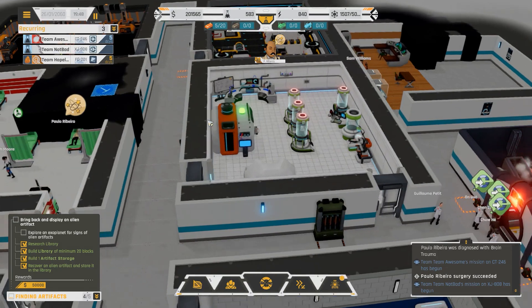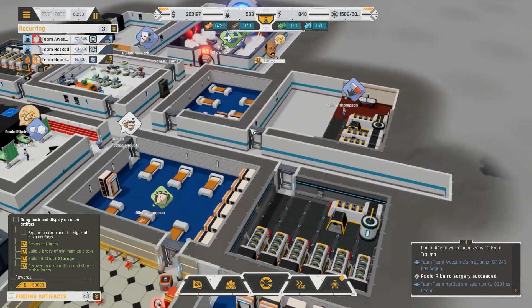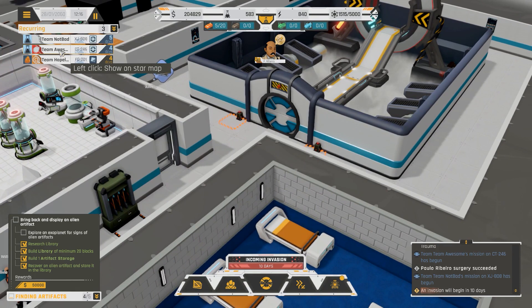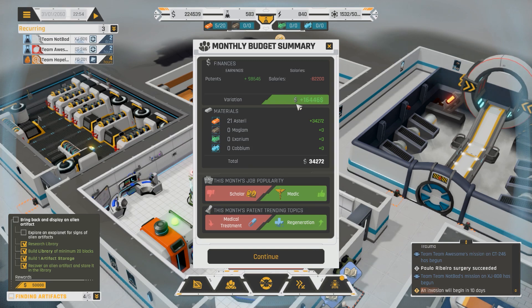These guys are getting ready to go back out on another mission. I'd like to see the monthly budget and see where we're at in terms of possibly affording another team. When Team Awesome comes back I'm going to suspend their recurring mission and have them go out to locate an alien artifact that we apparently already have in our library - because they're way more experienced. Canadian Nathan has been here since day one. There's an upcoming invasion - we'll cope with that information.